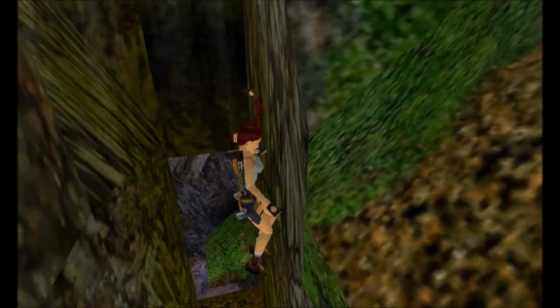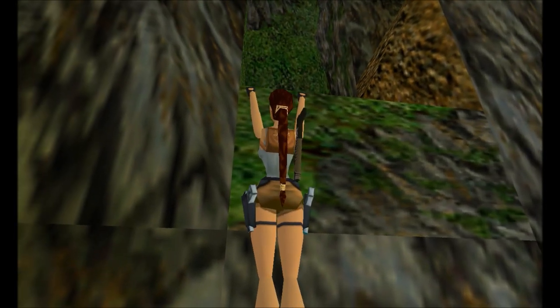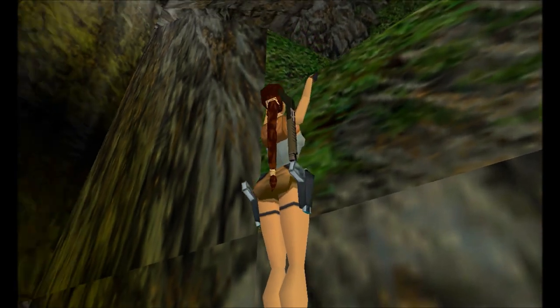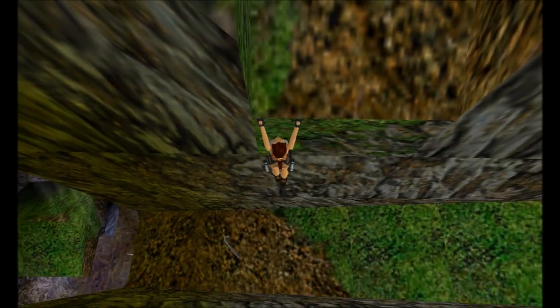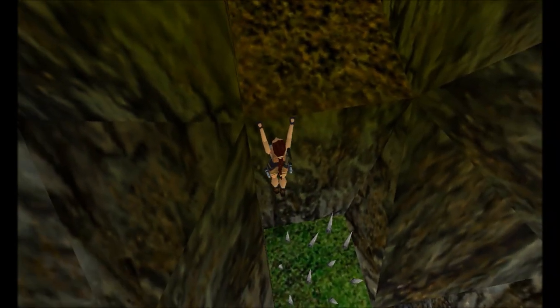They made sure it's clipping through the wall, therefore making it rather invisible. Try and pivot Lara to the right as you are sliding here to make sure you can grab the ledge over here and safely drop to avoid taking any damage. And now roll — roll like a boulder!